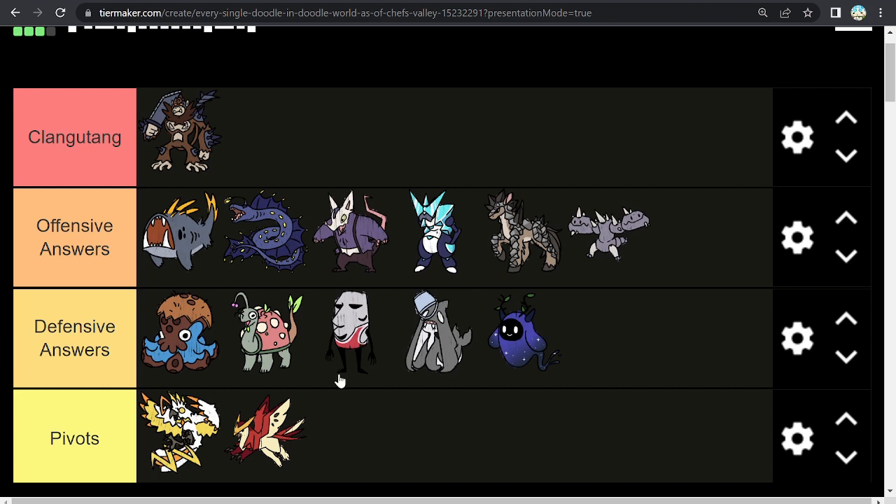And yeah, that's the end of the video. Make sure to use Clangatang — it is a great doodle right now, you gotta make sure that you can beat this, and why not try it out in PvP too. It's currently the best doodle in the game and it's definitely proving itself to be amazing, especially with the Social Park release. Let me know what you think of this video in the comments, let me know if you think I missed anything or any other things you'd like me to cover. Until next time, see ya!